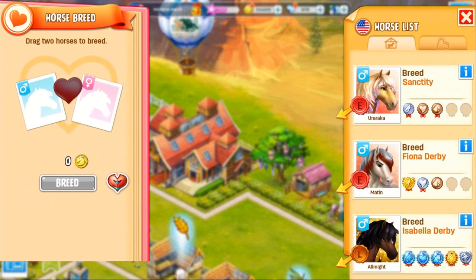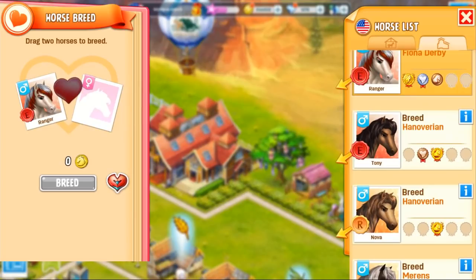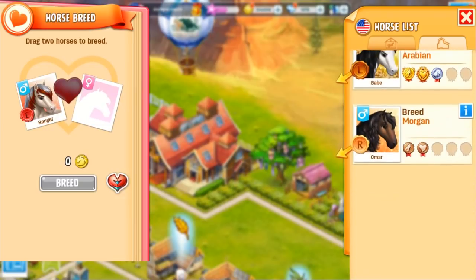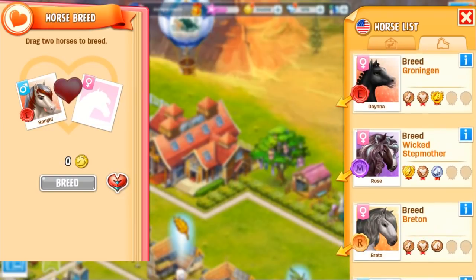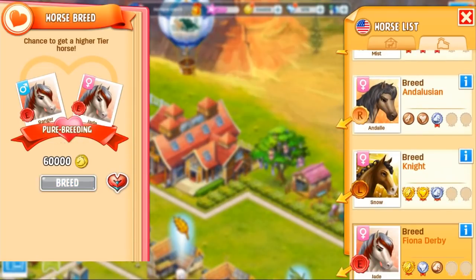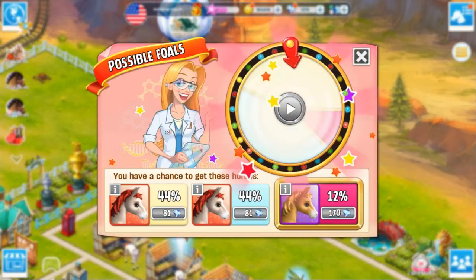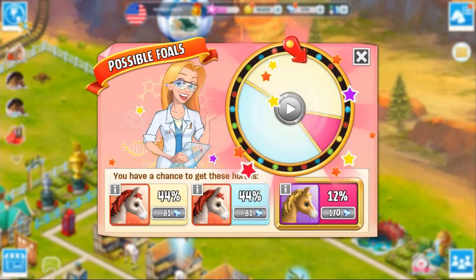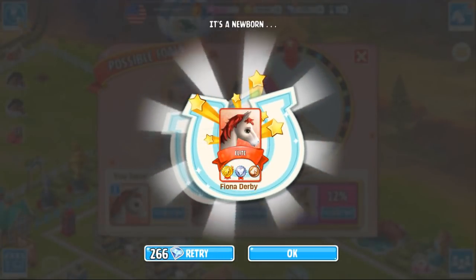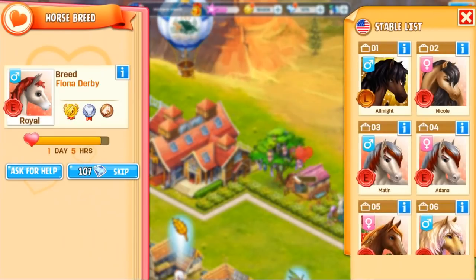So I'm going to try breeding for a tier three with my Fiona Derbys. Actually, I'm going to use the ones at my ground stable rather than the one that's out. So we're going to use our tier twos. Okay, where's my other one? There it is. So we want to try and get this tier three. Here goes. I don't think we're going to get this, but we can only try. No, it doesn't look like it's going to be our day, unfortunately. Once again with those. So that's just another one that we'll have to train and then sell off for diamonds, unfortunately.